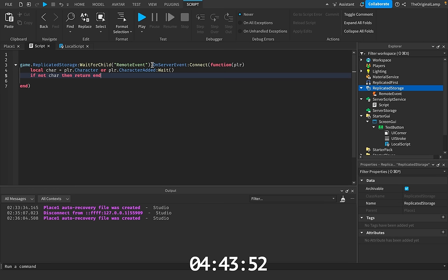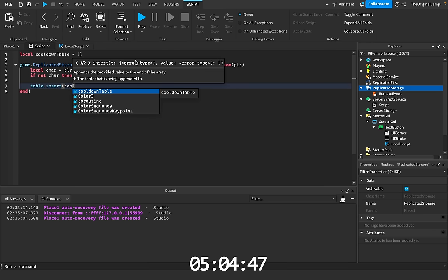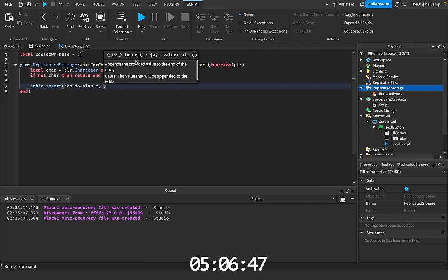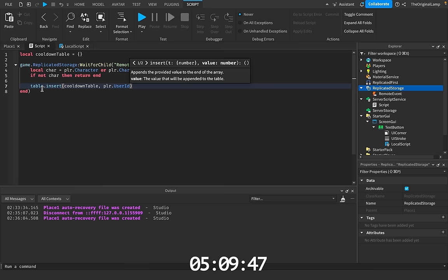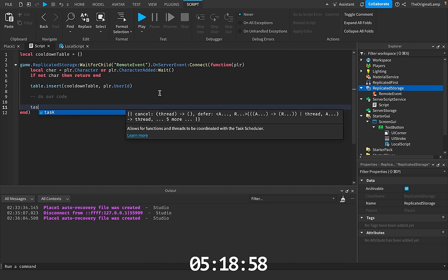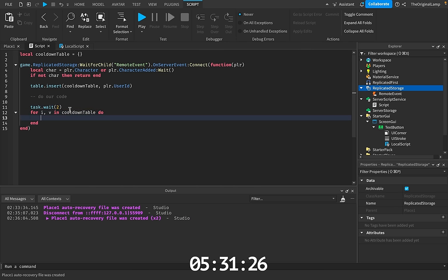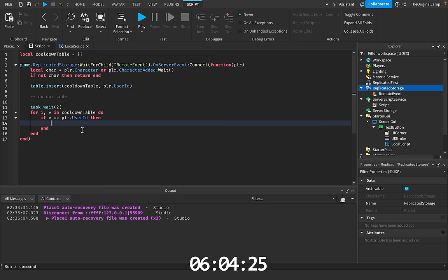I'm thinking we also probably want a cooldown for the button — a cooldown for every single player. So what we can do is say local cooldown table and make that equal to an empty table. We can say table.insert, give it the cooldown table, and insert the player.userid inside the table. Then after we're done, we do a task.wait for two seconds. We can then loop through this table — for i, v in cooldown table do — and say if v is equal to player.userid, so if we find the userid, then we're going to remove the player's userid from the table using table.remove with the cooldown table and the index i.